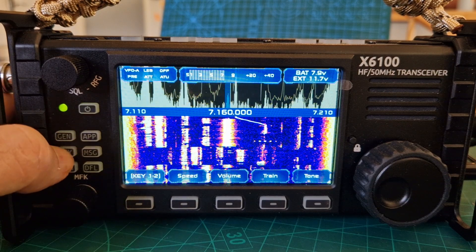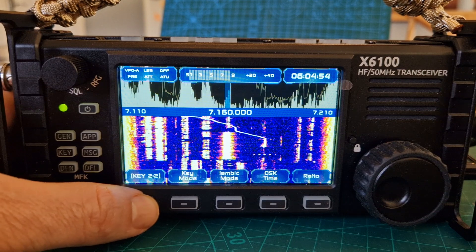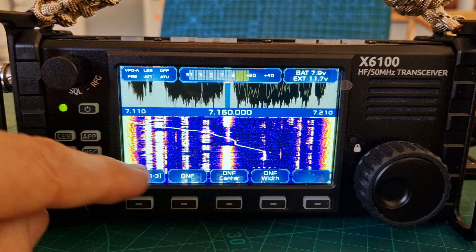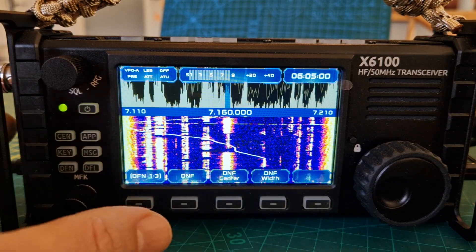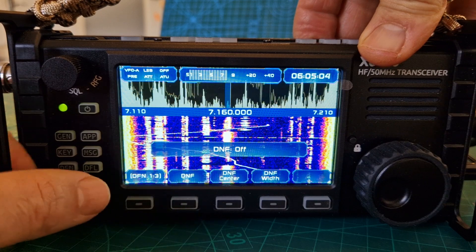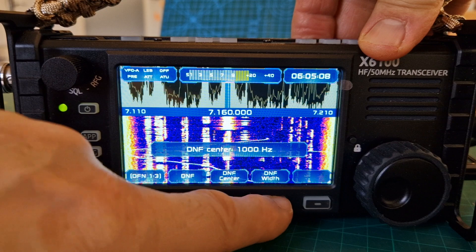The Keyer menu seems to work — Keyer 1 and 2. Iambic mode, QSK time, filters — you're not getting the screen filters but you're getting selection: DNF on/off.